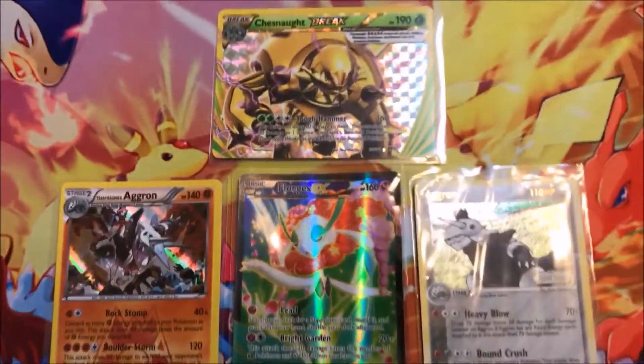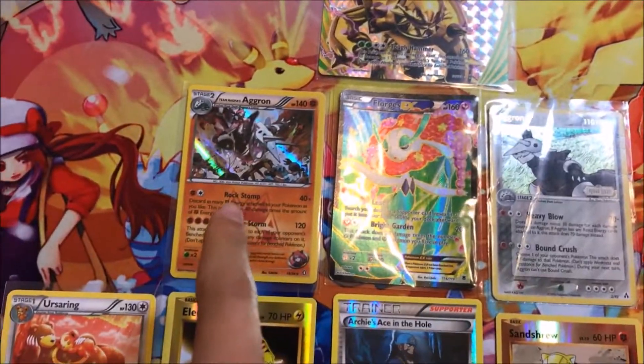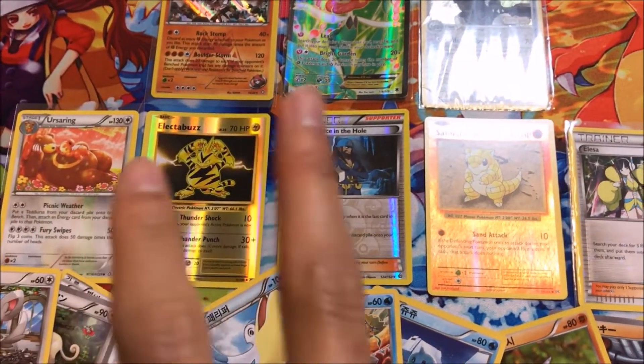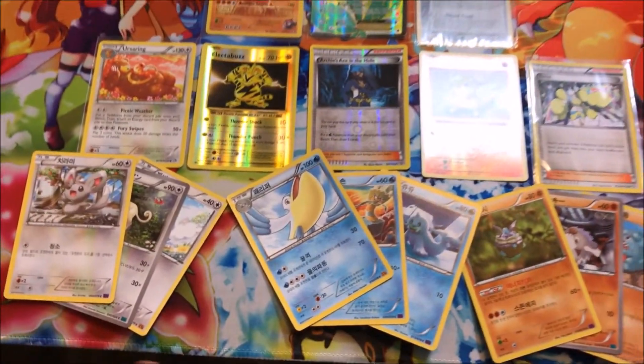For the MVP prize, you'll be receiving a Chesnaught BREAK card, a Floridus full art, an old school Aggron reverse hollow with the gold tax, a Team Magma's Aggron hollow foil, and these five reverse foils: Ursaring, Electabuzz, Archie's Ace, Sandshrew, and Alisa.